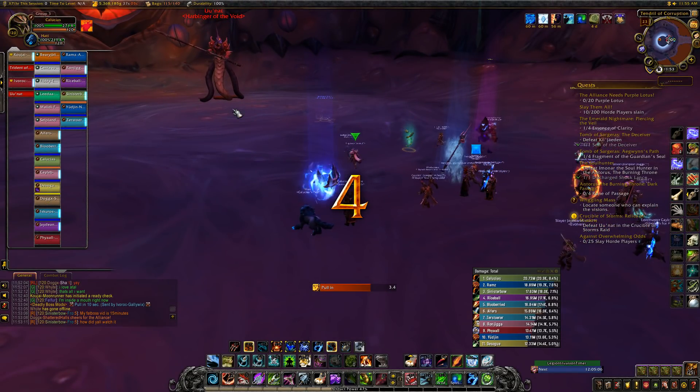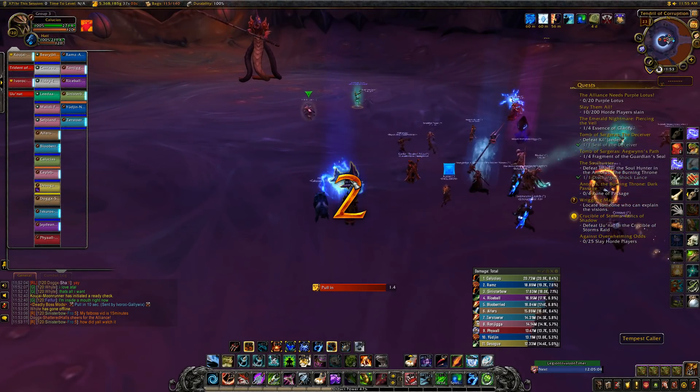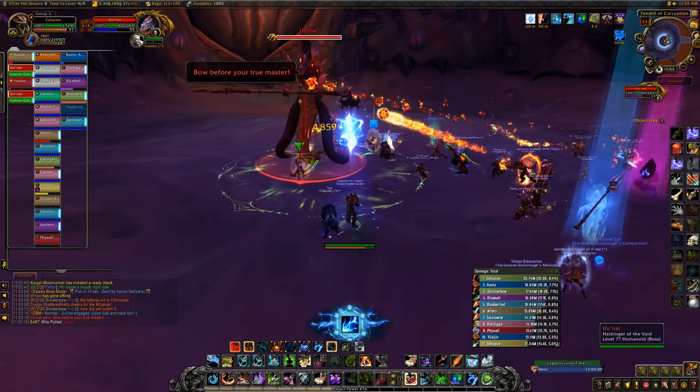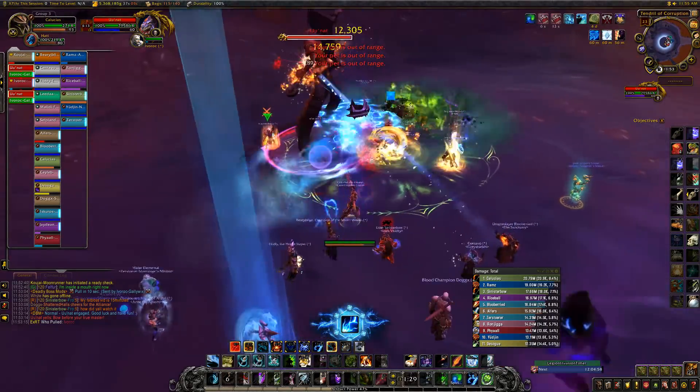At the start of the fight, designate a DPS to grab the Tempest Caller, a healer to grab the Voidstone, and a tank to grab the Trident. On Heroic, multiple DPS, healers, and both tanks will need to know how to use the Relics.